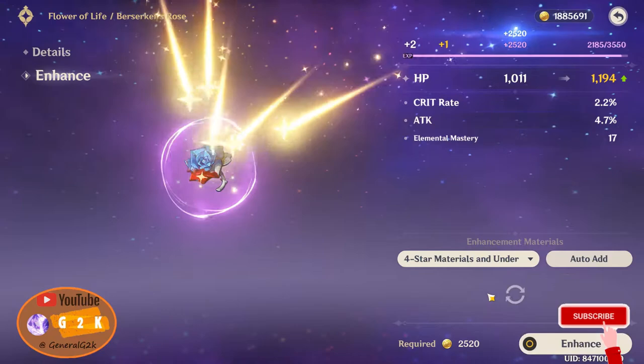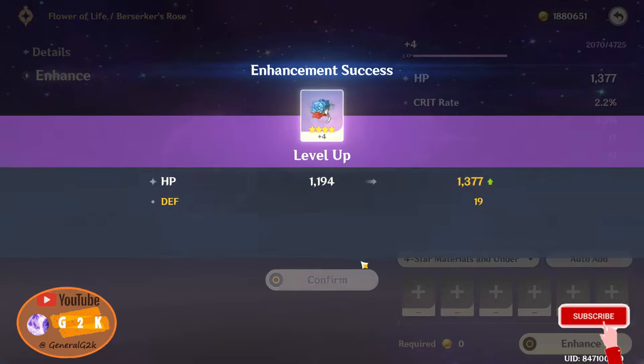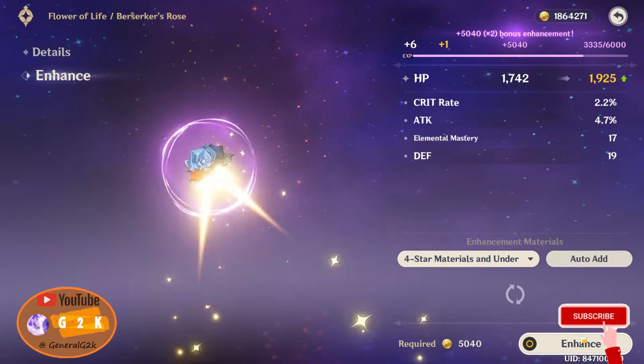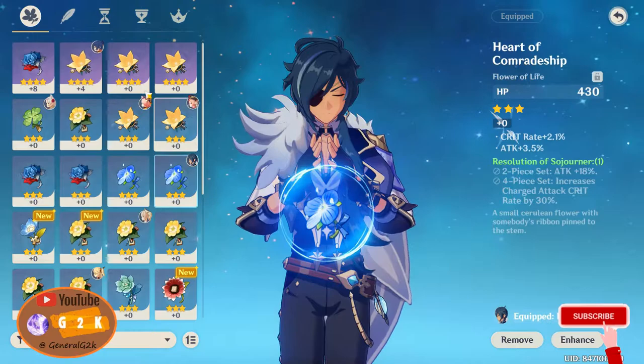Once we get to level four we should unlock the last sub-stat on the artifact. We got defense — that's actually bad — but we got crit rate going up. Honestly, getting your attack up is more significant than going from 20% to 30% crit rate, but we got crit rate instead of attack, which is not the worst. Alright, level 8 artifact — let's slap that on Kaya.